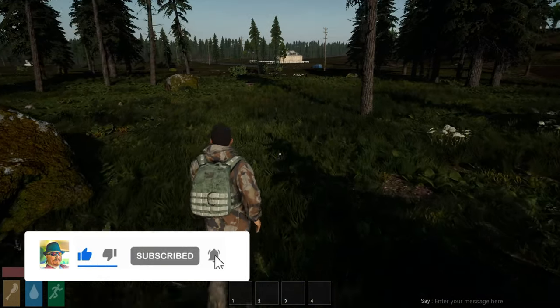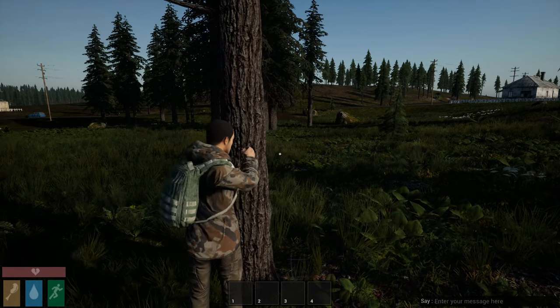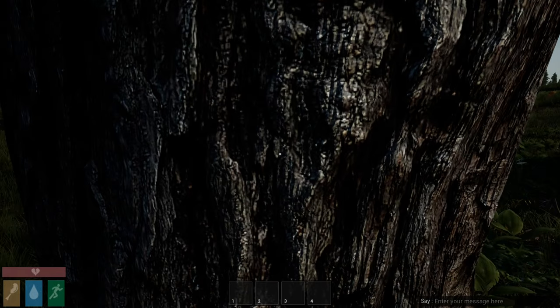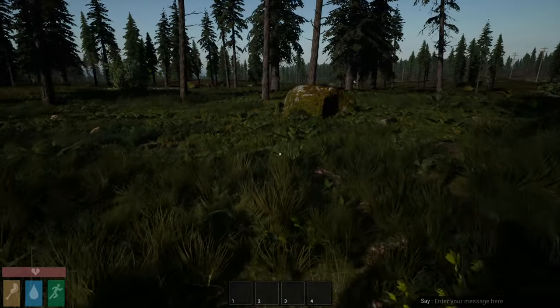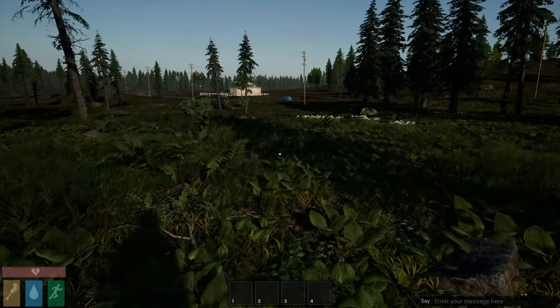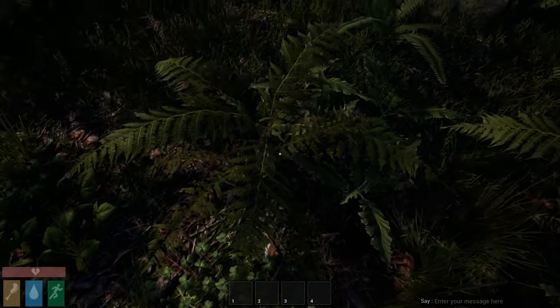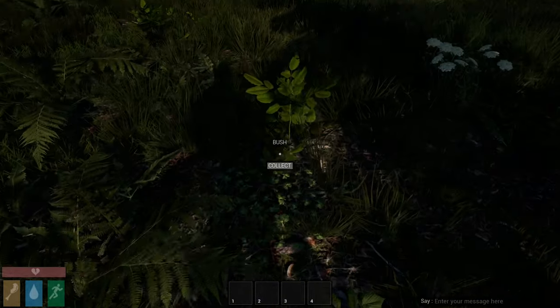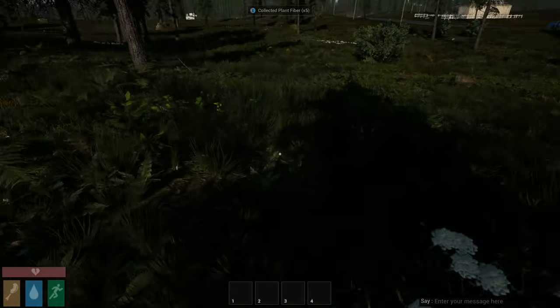Let's just go see what we can do. Let's punch a tree - I'm gonna Minecraft it. Oh, you ain't got nothing on me. Okay, I'll stop. Punch a bush - here we go. Have to collect fibers.